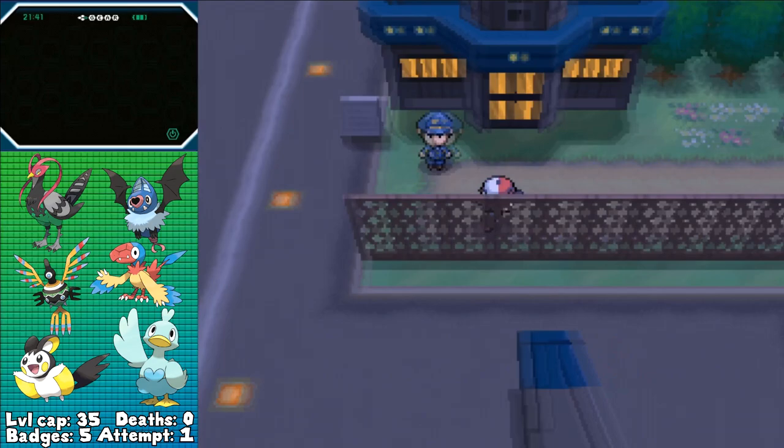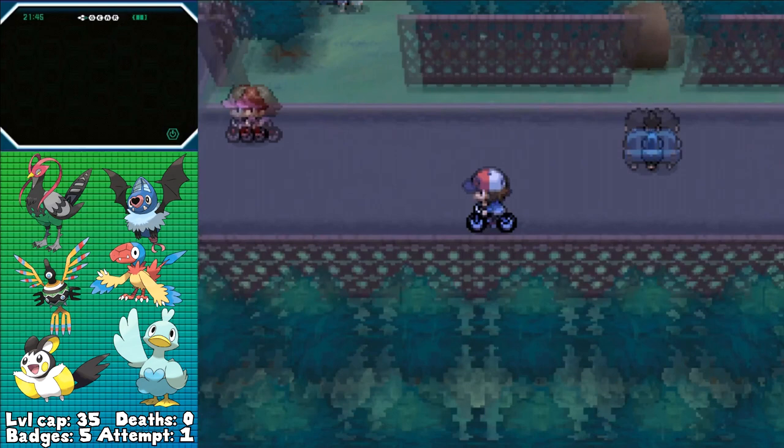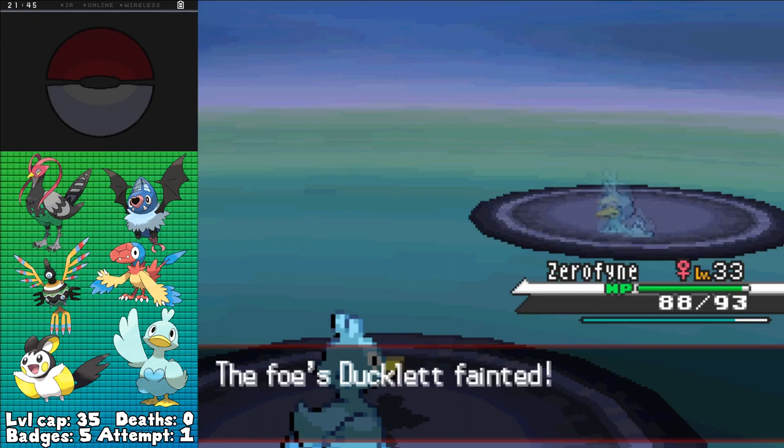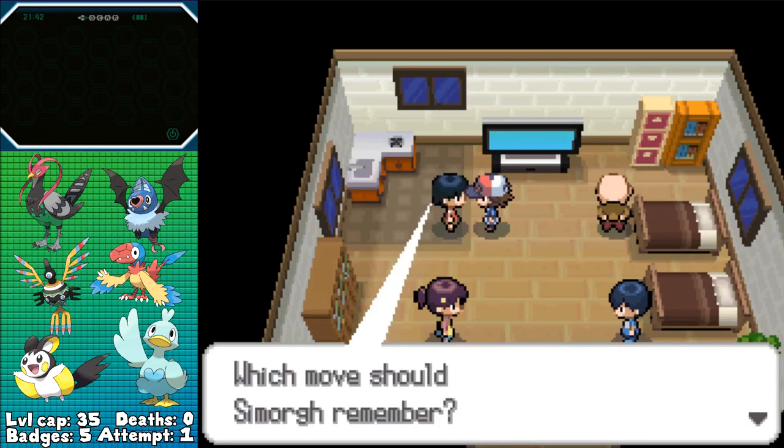With his defeat, I'm able to access Mistralton City, but not quite the gym yet — I've got to go to the top of Celestial Tower before I get to do that. I don't want to go that way yet though, since there's still a little bit of experience and money I want to pick up from around the region, since I've been skipping a boatload of trainers in order to not go over the level cap and so that I can EV train. Now that everything's basically taken care of though, I figured I'd just go for that money, then go back to Route 7 and Celestial Tower to get Skyla to go back into her gym.